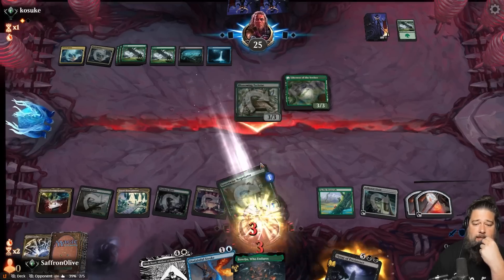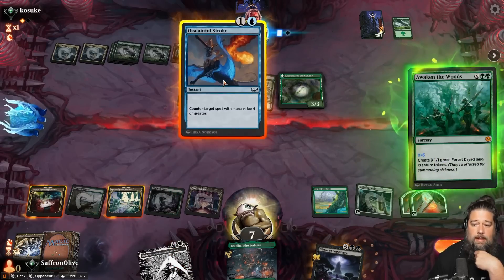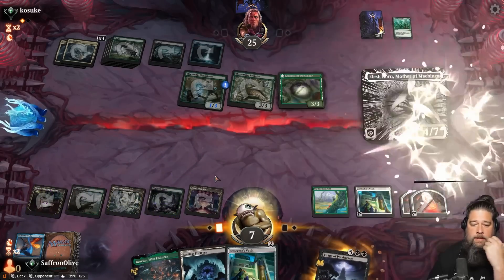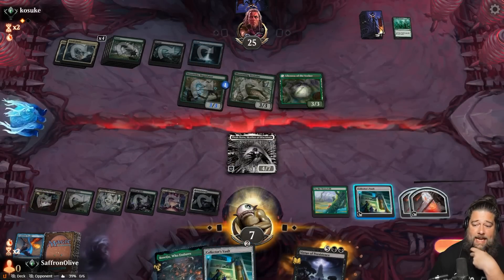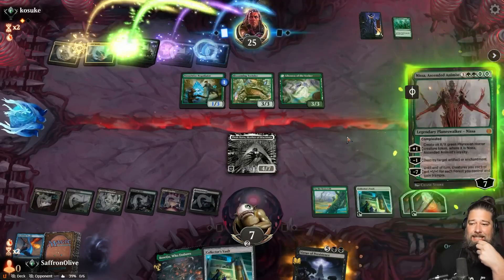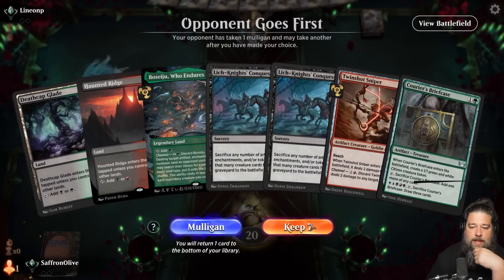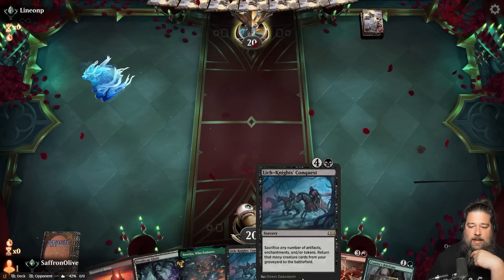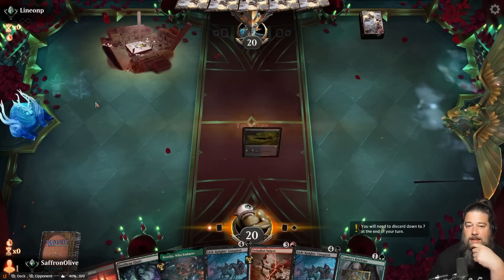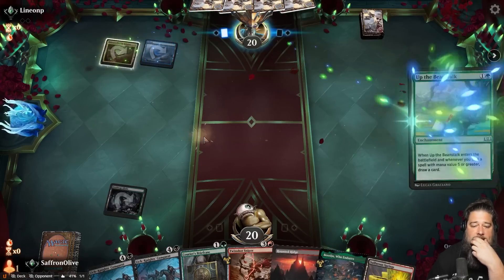Opponent plays Awaken the Woods for a million — we have to counter that or we lose. We get to untap, play Elish Norn, draw a card. We play Restless Fortress and hope the last card isn't doing anything. Nissa resolves. New hand: double Lich-Knight's Conquest and a Twin-Blade Sniper to reanimate, hopefully getting more to go with it. We lead on a Deathcap Glade, Sulfurous Springs, Courier's Briefcase.